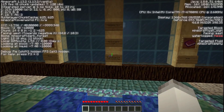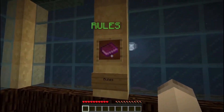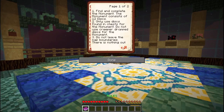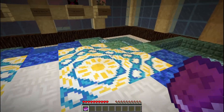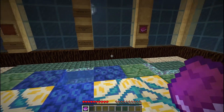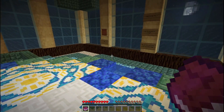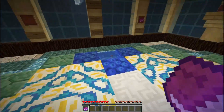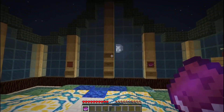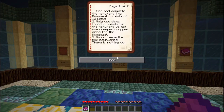This is in 1.13, which does mean I think we have to deal with Drown. Let's read the rules. Find and complete the monument. The monument consists of 12 discs — interesting. Only use discs found in chests; do not use creeper drops. Pretty standard. Some of the first CTM maps used wool, but because you can't use wool as a decorative block, some map creators — specifically there was a set of maps called Vinyl Fantasy, a play on Final Fantasy — used music discs instead. There are a set number of them and they're relatively difficult to get, so that's kind of the idea. This one uses music discs, which is cool. You don't see that as much.